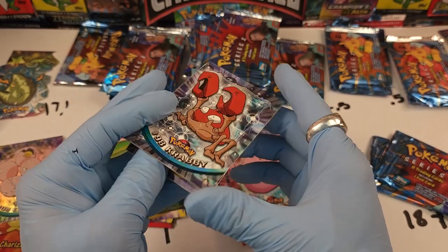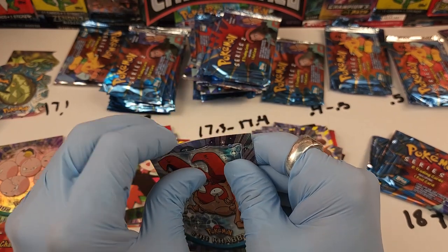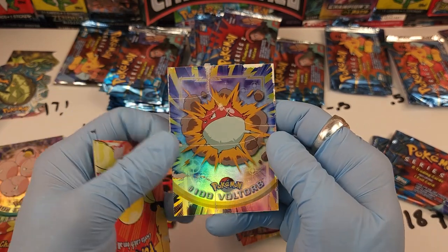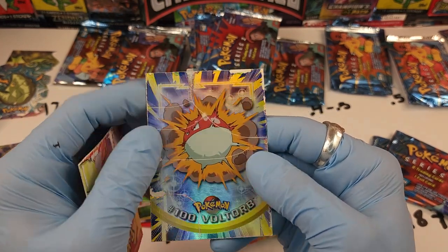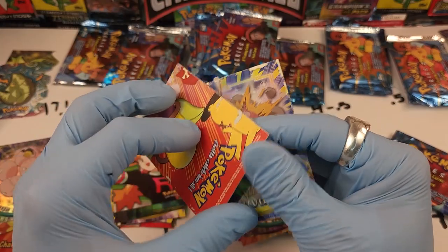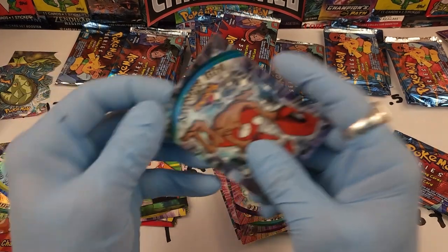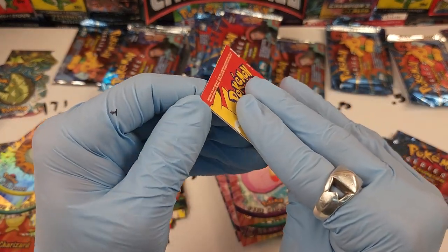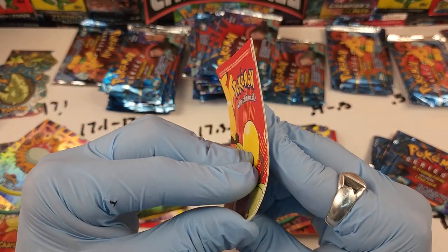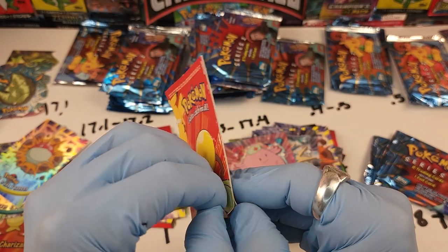At least we haven't gotten the hollow Charizard or something wrecked — that would make me absolutely sick. The Voltorb was absolutely thrashed. What's this? The 17.5 to 17.6 might contain a secondary insert — is this one of the sticker cards? I think this is a sticker right here — I could just scream.